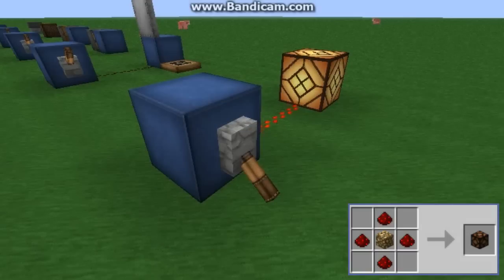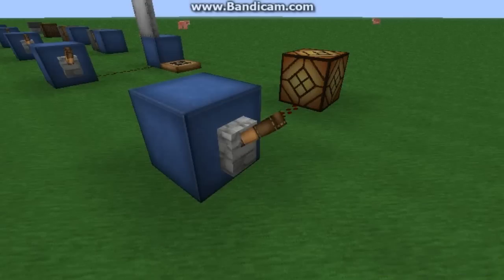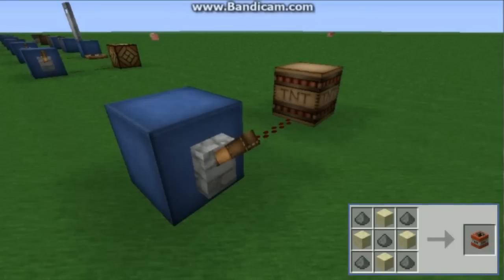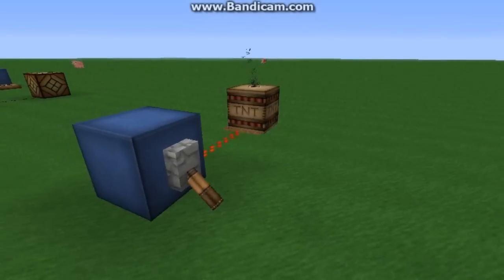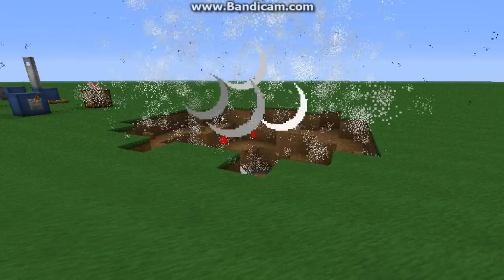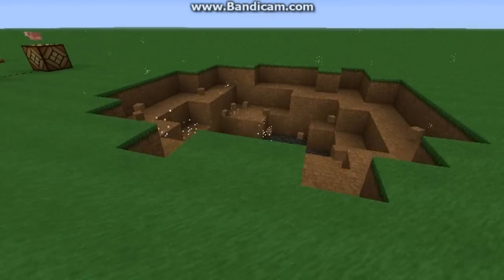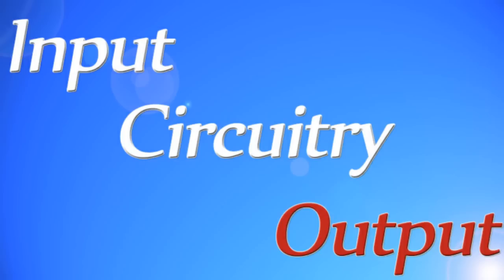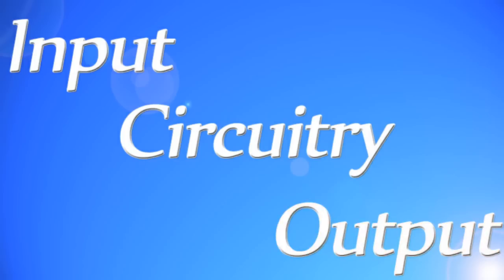The final output is TNT, created by combining five gunpowder and four sand — and you can probably guess what happens when this is powered. That's all the outputs, so now you know all sources of power and objects that can be powered.